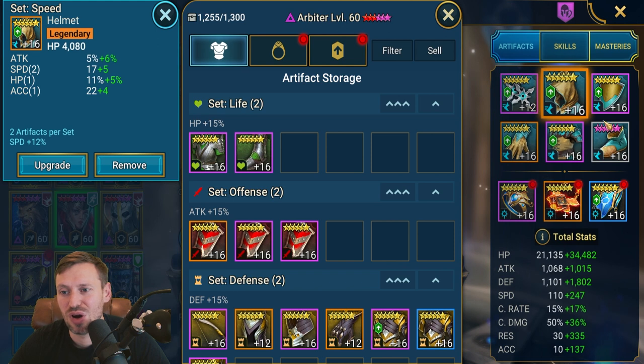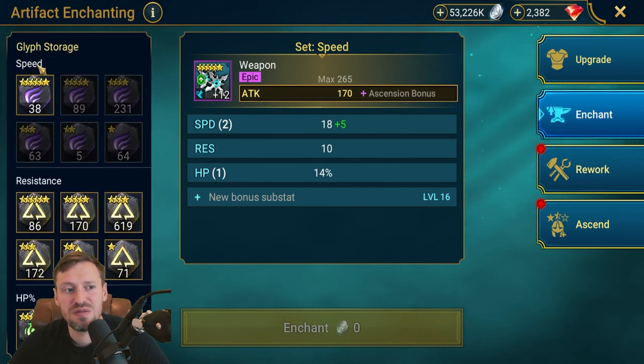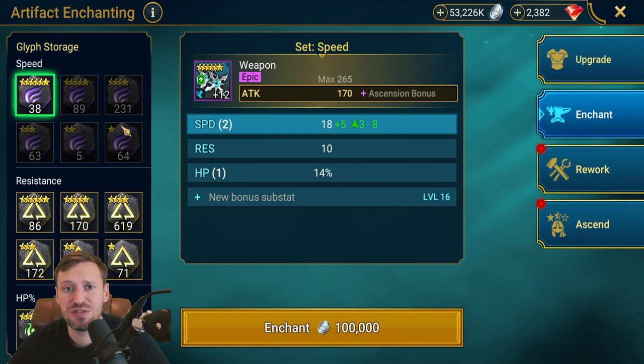The next thing is using your speed glyphs. During account takeovers I've seen people make a huge mistake by burning all their six-star speed glyphs. These glyphs are the most precious thing in Raid — they are so hard to come by even if you're a spender. What I normally do is use my four-star glyphs first for PvE content to get as much speed as I can, then five and six-star glyphs only on my very best champions — the ones I'm using for Hydra or arena. That's my rule: the best champions and best gear only. That's the only time you should use your six-star glyphs.